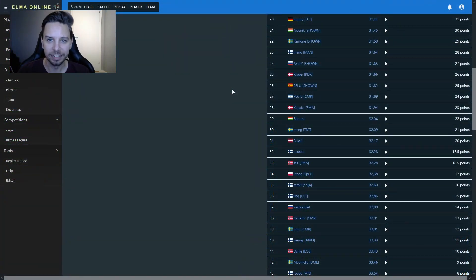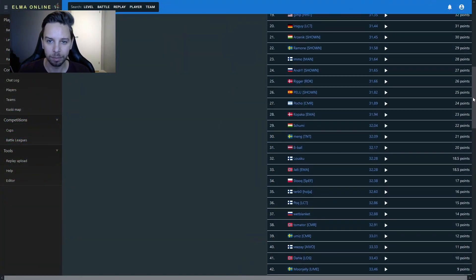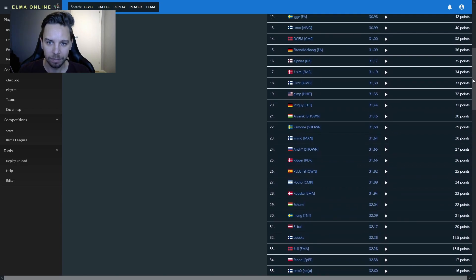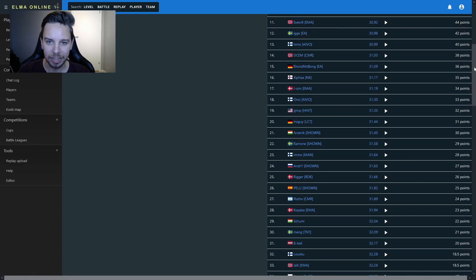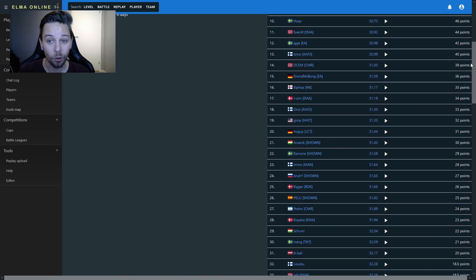Let's see what other tricks could be hidden in this level as we work our way up to 10th place. We see some familiar names — Elrond did all the style-finding on this level, I didn't help at all. I just managed to squeeze out a slightly better time than him in the end, but I'm really happy with our placement. We both played just a couple of hours. In 10th place we have HOSP with a 30.70 — really nice time. Let's check out the replay.